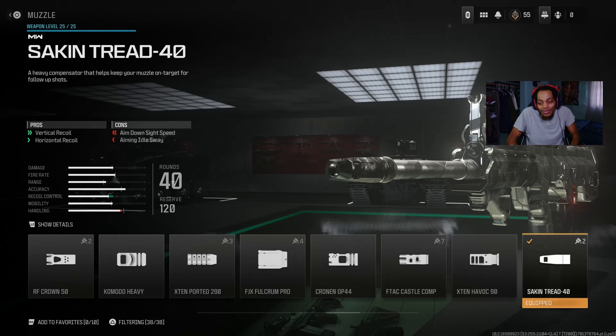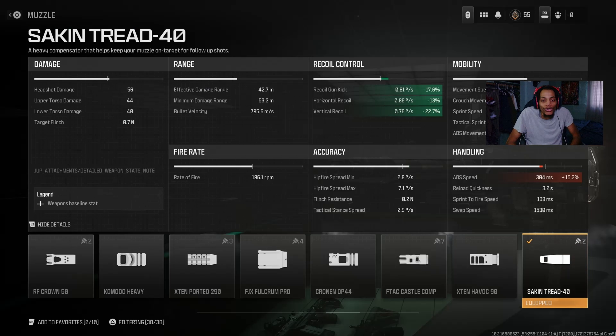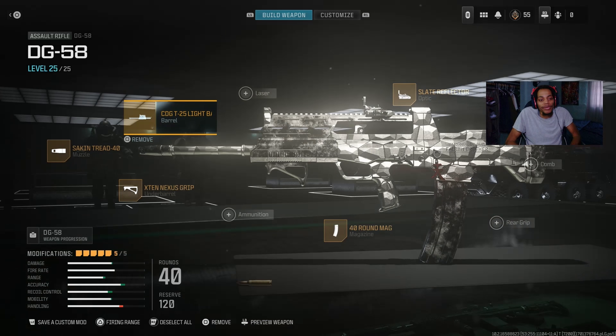For the muzzle on the DG-58 I got the Quartermaster Slash 40 muzzle — a good muzzle. On the pro it's got vertical recoil control and horizontal recoil control. I understand the vertical does rise because you have two of those stats, so you could use a different muzzle to bring the horizontal down, but it's not really a big deal. The details show recoil gun kick, horizontal, and vertical — all great. It does decrease ADS speed by about plus 15.2 ms but I can handle the recoil.